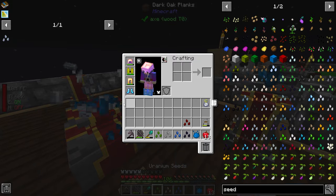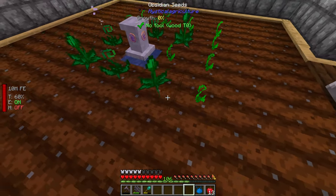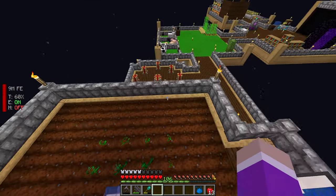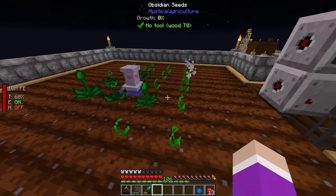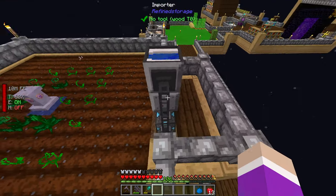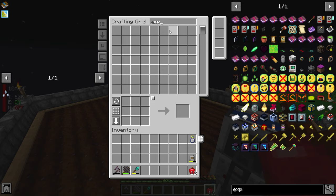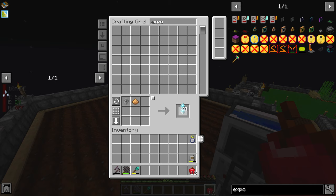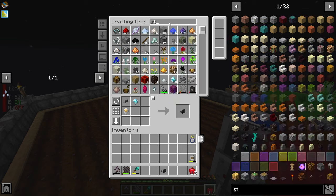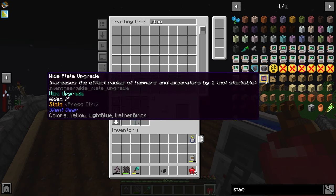I go plant the rest of the seeds in the farm. Then I grab an export cable and start crafting some construction cores, stack upgrades, and speed upgrades for the bone meal automation setup. I realize I'm out of glass — and then I notice I'm nearly out of quartz enriched iron, which is exactly why I made that seed.